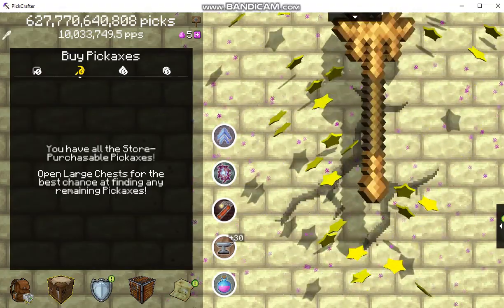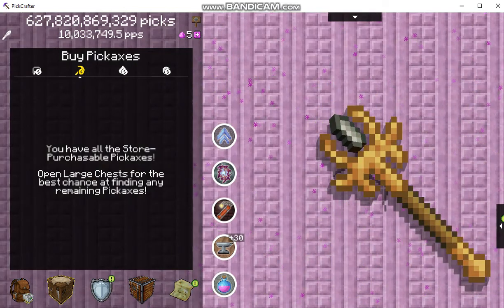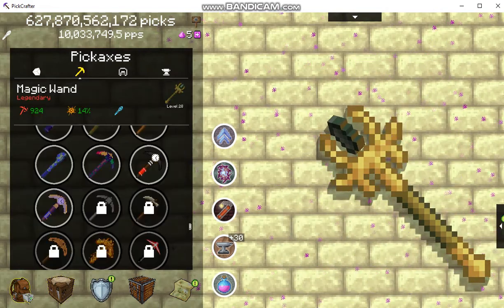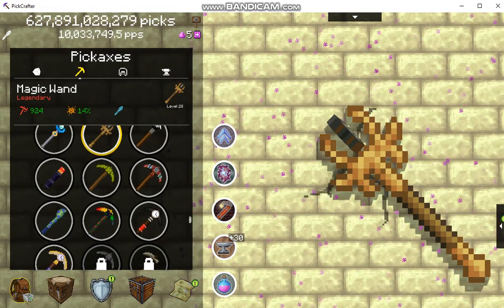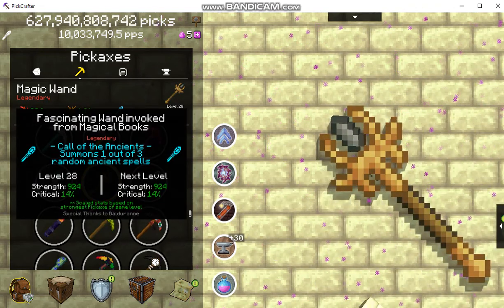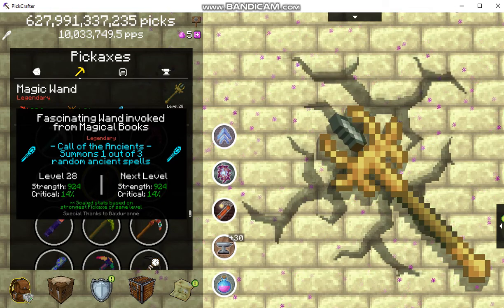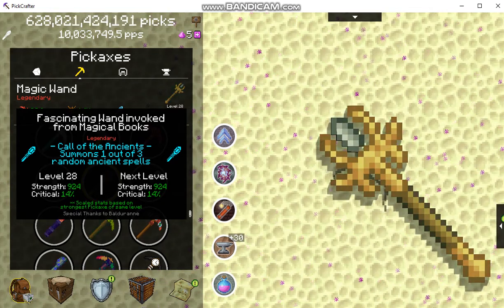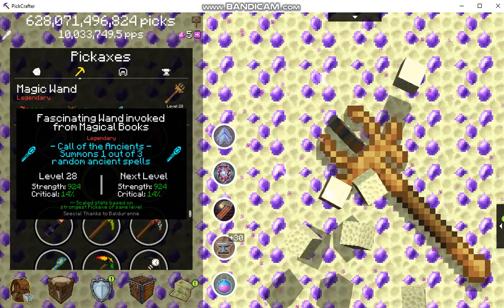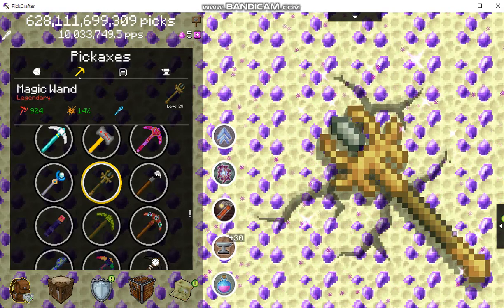Okay, let's see what this thing does because I have no idea. There it is — okay, legendary. Call of the Ancients: summons one out of three random ancient spells. Okay, well let's use it. What level is it? Level 28 — okay, that's where I'm at.